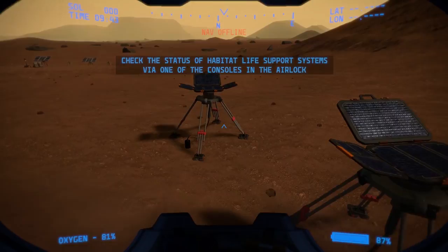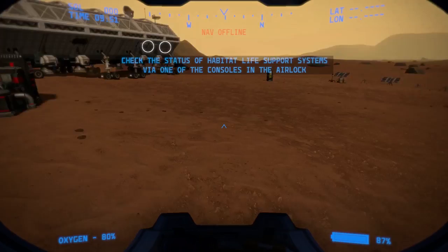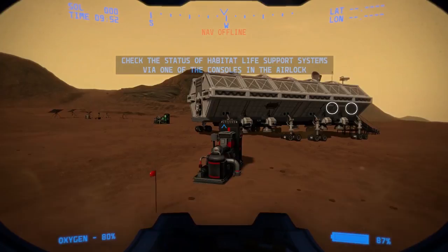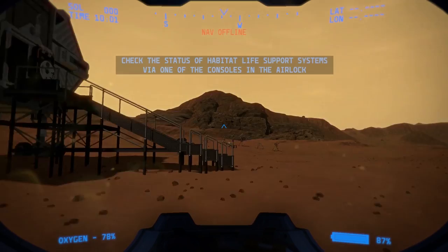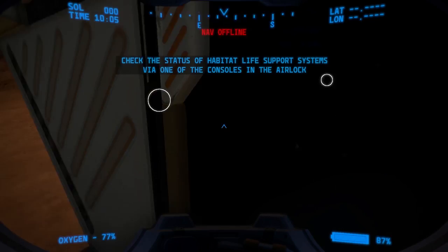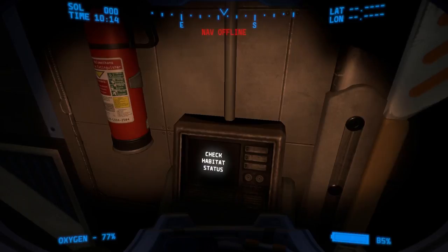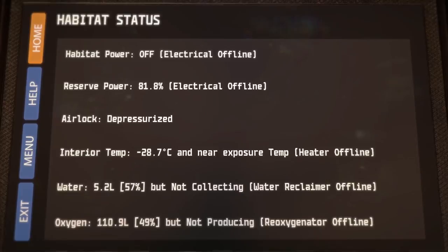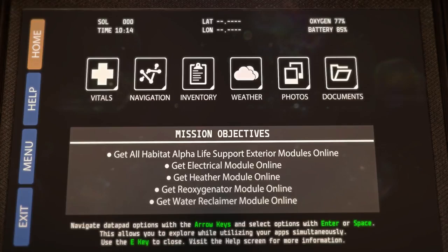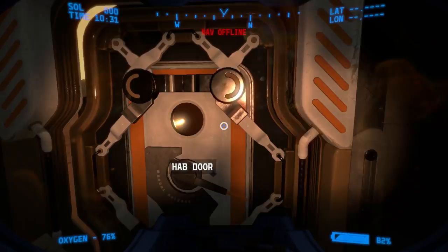RTG unit. RTG is popularized by the fact that they are nuclear radiation sources, but they offer a bunch of long-term energy potential as long as they don't crack. There's a flashlight — F key. They really became popular, of course, with the book and/or movie — The Martian.